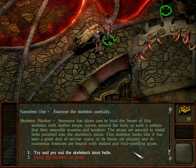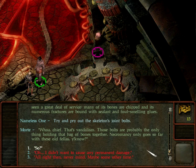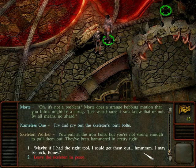Let's try and pry out the skeleton's joint balls. Morty says that's vandalism - those balls are probably the only thing holding that bag of bones together. Necromancy only goes so far with these old fellas. I didn't want to cause any permanent damage. Morty says it's not a problem, and there's a strange bobbing motion that might be a shrug. By all means go ahead. You pull at the iron balls but you're not strong enough to pull them out - they've been hammered in pretty tight. Maybe if I had the right tool I could get them out.